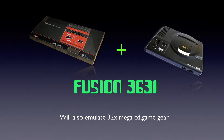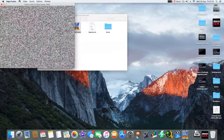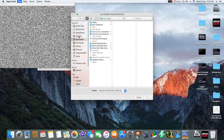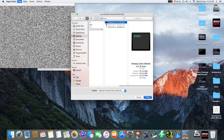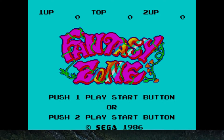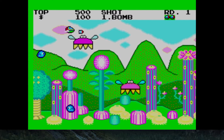We're going to use Fusion 363i for Mega Drive and Master System emulation. We click on the KGN folder and tell it where the ROMs are, then load a Master System ROM. I'm using my USB SNES pad — let's play Fantasy Zone full screen. This is my favourite game of all time on the Master System — absolutely brilliant. We've got to destroy all the bases to complete the level.